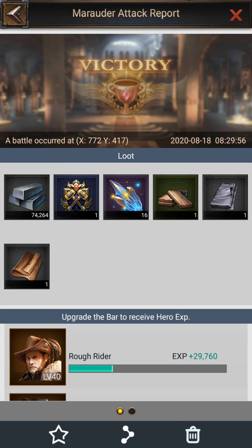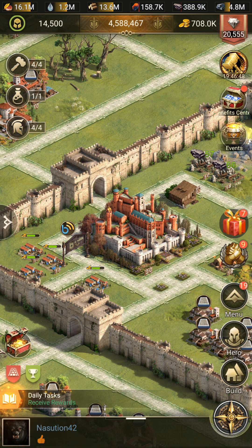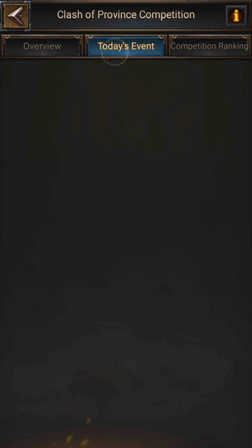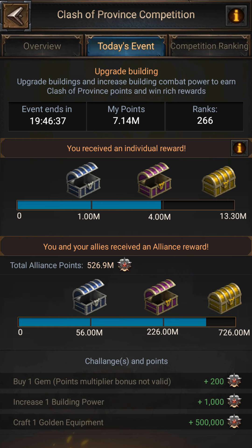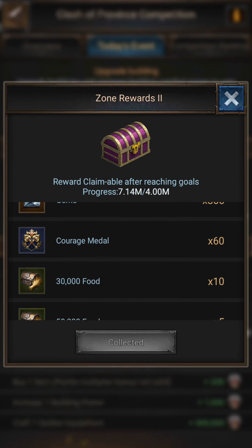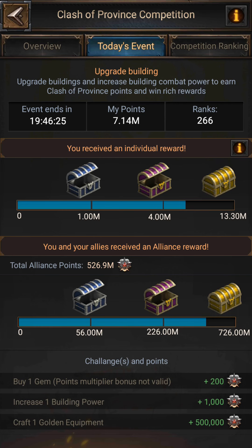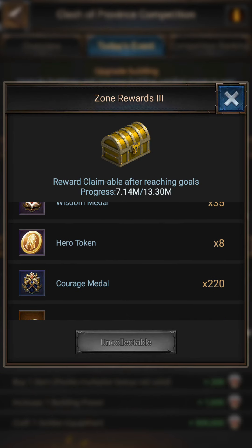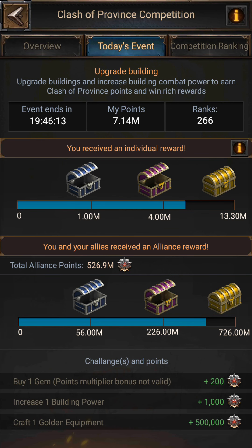The second way is the Clash of Province event. If it has started in your state, you can get Courage Medals by completing their tasks and from their chests. Let me show you — today's event is a building event. I have unlocked two boxes: the first box yields no Courage Medals, but the second box yields 60 Courage Medals. You can get 60 daily from unlocking that second reward. From the third box, I'm getting 220 Courage Medals.